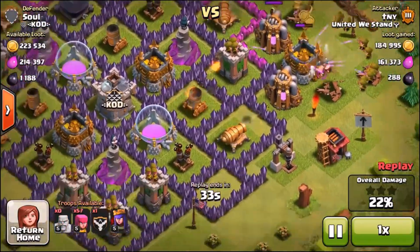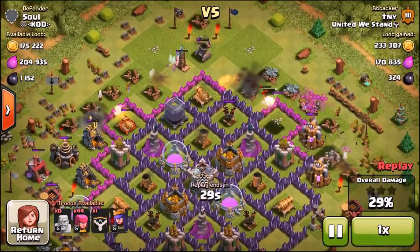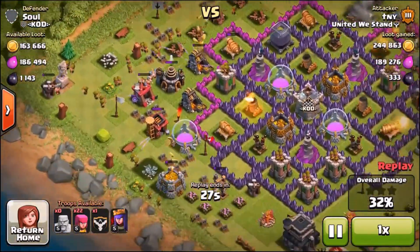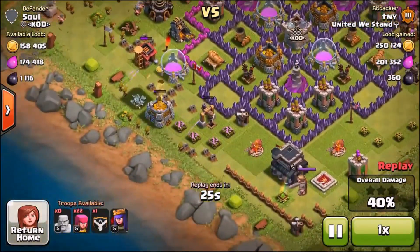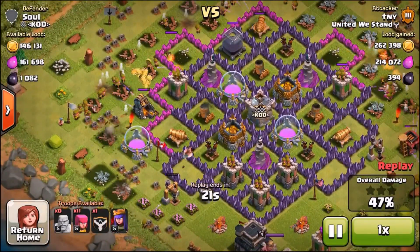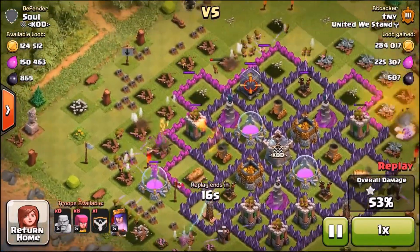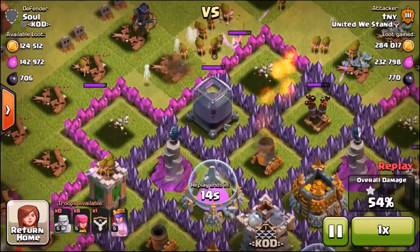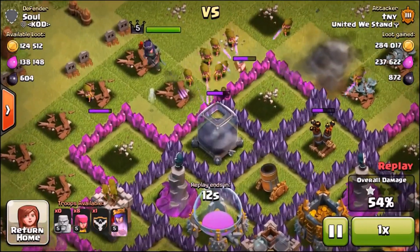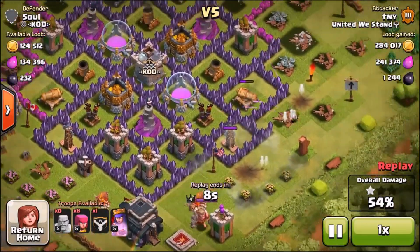I'm just picking off all his storages, his collectors, and I'm pretty much able to get the win and a ton of loot, free basically. The army cost me nothing, like 30k Elixir or something like that. Almost 500k of his gold and Elixir has already been taken, I've got half of his Dark Elixir so far. The storage is now going down - I've dropped in my Archer Queen just to make sure I get every single piece of Dark Elixir inside that storage.